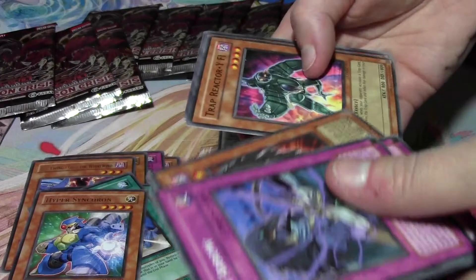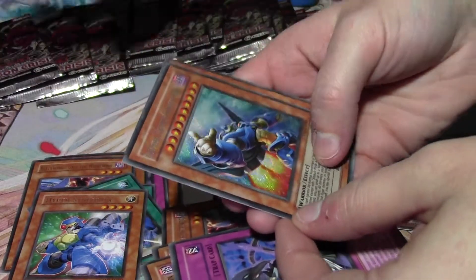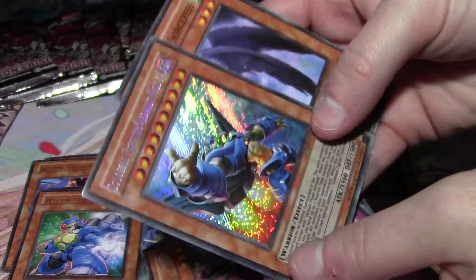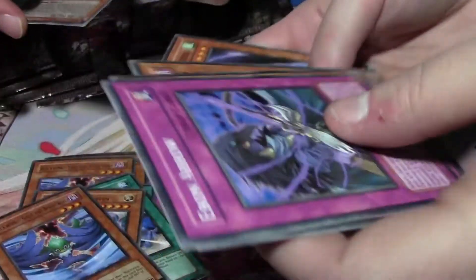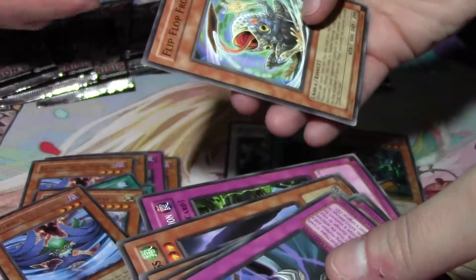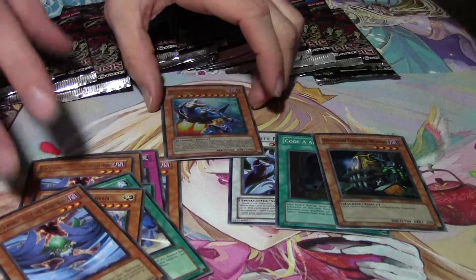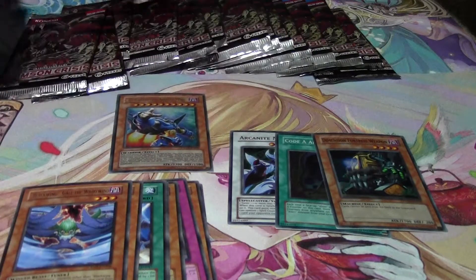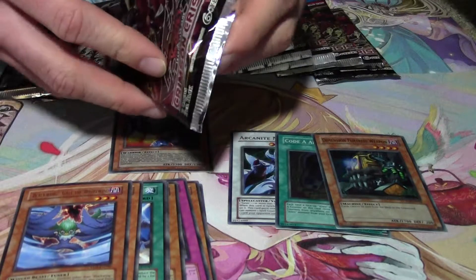I really want stars... oh there we go, we got a secret! Oh hell yeah — Colossal Fighter Assault Mode! That's the assault mode, ooh, pretty nice, mint condition. That's awesome, so we did get a secret! I'm glad we got one, though it wasn't Red Dragon. Red Dragon's not a secret — he's a ghost, ultra, and ulti I believe.